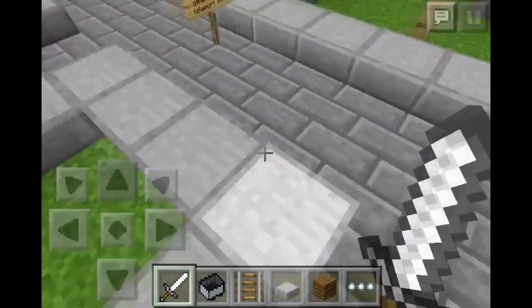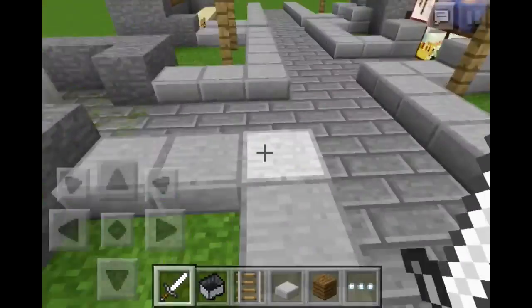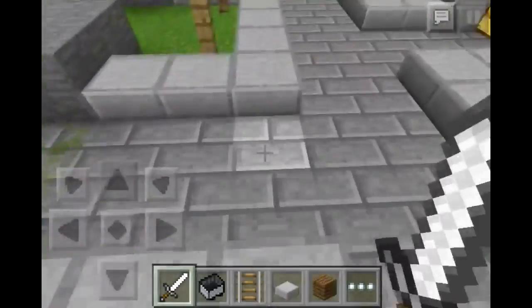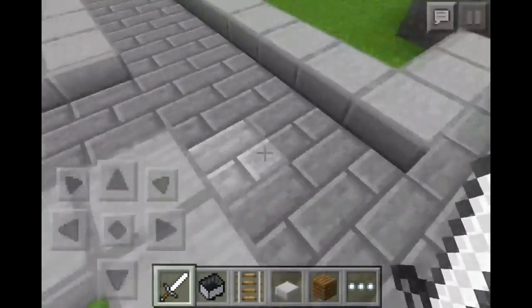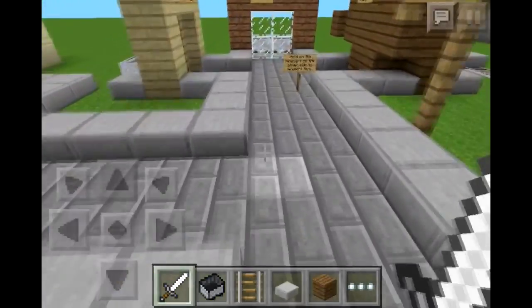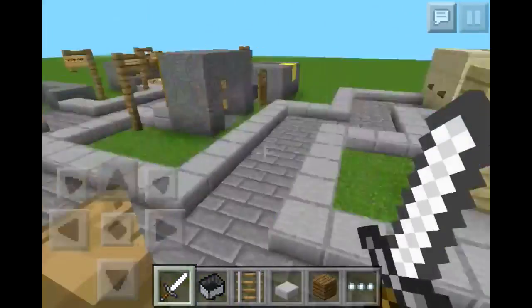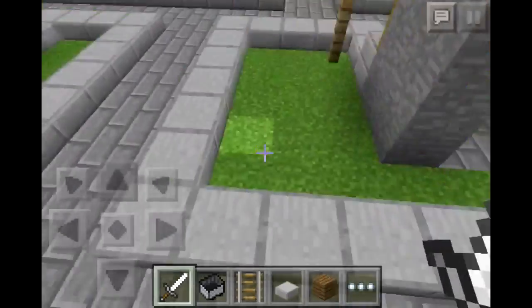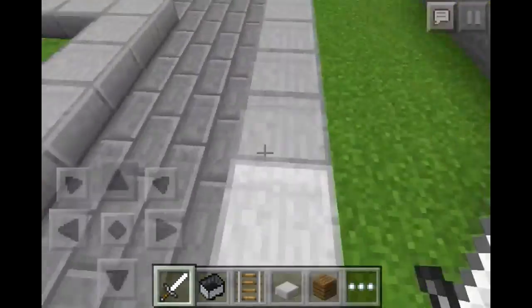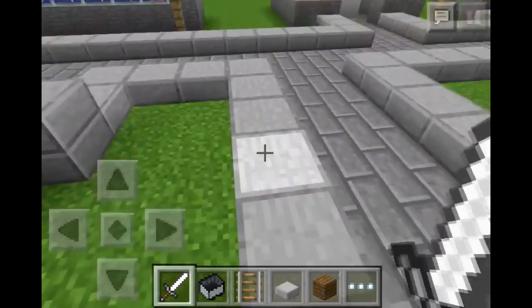Hello guys, welcome back. I'm Pixel and Yeti and I'm bringing you another Minecraft Pocket Edition video. Today is another tutorial and I'm going to be showing you how to teleport through walls using minecarts since the 0.8.0 update. You may already know this especially if you've played Minecraft PC, but I'll be showing you in Minecraft Pocket Edition, and you can also do it in Minecraft PC without the need of command blocks.